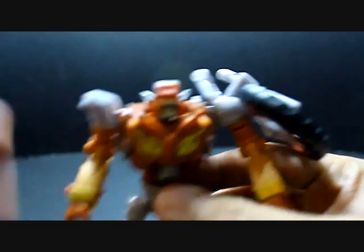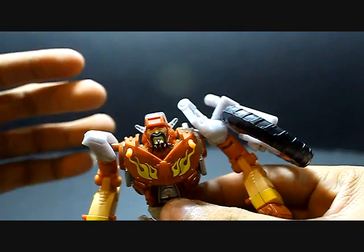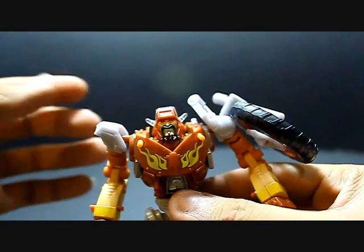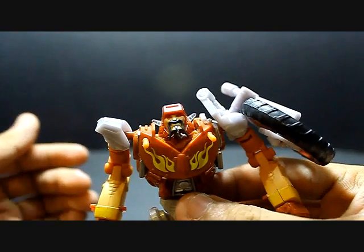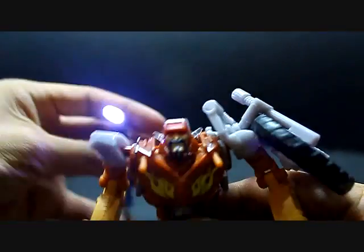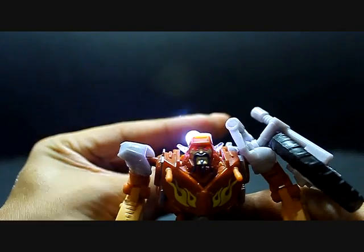Especially his head mold. I really like this head mold because it is exactly the same as his G1 head mold. The face is a bit tinted, but it's basically the same — it even has the same beard, the antenna, and the transparent brain thing on top. That transparent part is light piping, and I really like light piping. When you shine light on the back of his head, you can see his eyes light up, and so do his antenna and the brain thing. Light piping is very cool.